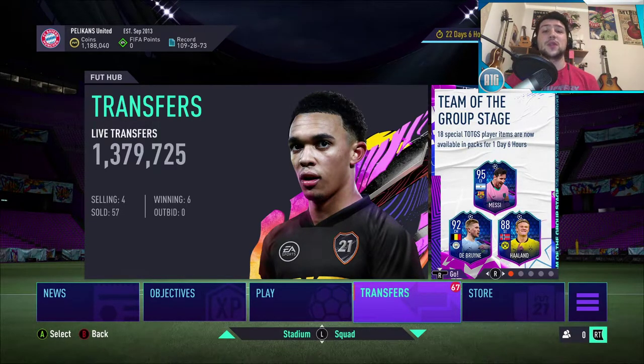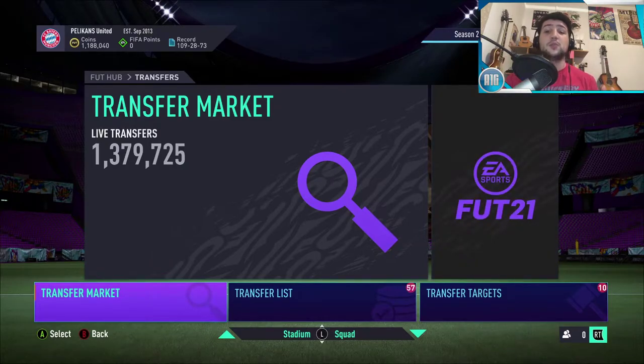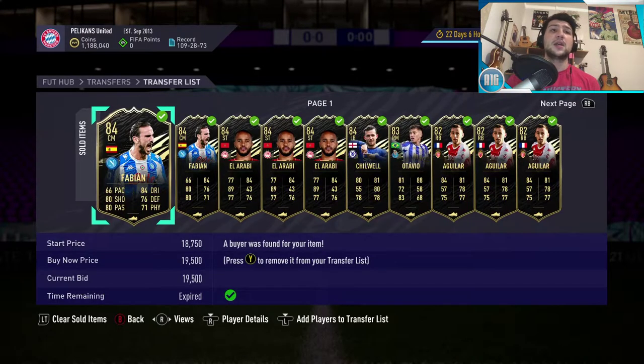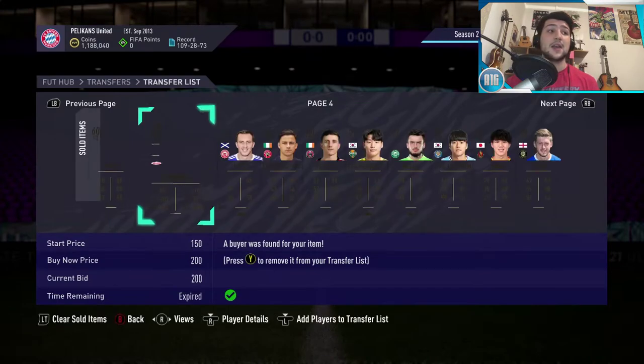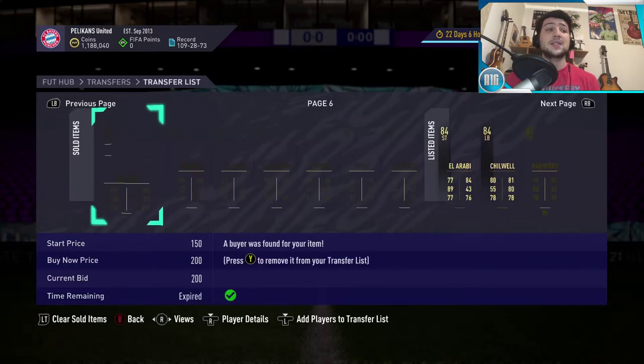Hey, what is going on guys, Alpha Gamer 12 here with another trading guide. Thank you so much for all the support on the last video. I got a bunch of requests to do another one, so we're doing another one with a couple more ways to make coins. If you want to make the largest number of coins possible, the bronze pack method is insane. I cannot recommend anything else — just do the bronze pack method. It makes so many coins, doesn't take any effort, and you can do it with your brain off while watching another video.